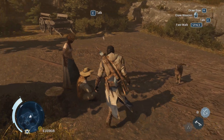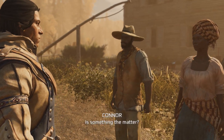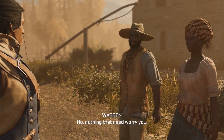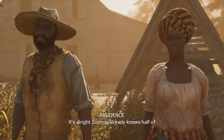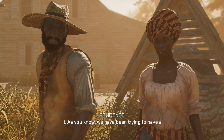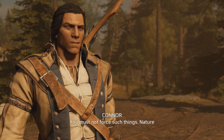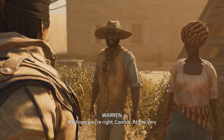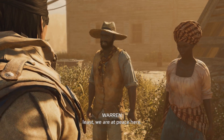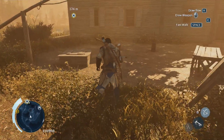Connor approaches a couple. One says nothing needs to worry Connor, but the other admits Connor already knows half of it — they've been trying to have a child for a long time and have not been blessed even once. Connor responds that nature will grant them a child when the time is right, and they must not force such things. The couple says they hope Connor is right, and that at the very least they're at peace here. Connor internally reflects that this is a problem he can't solve.